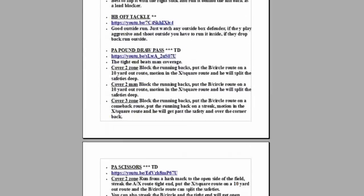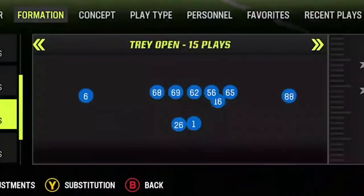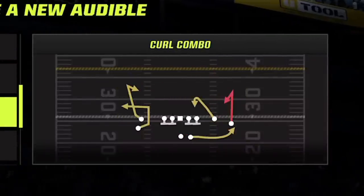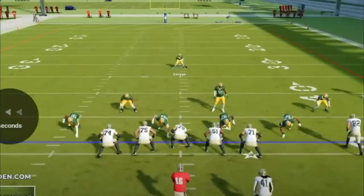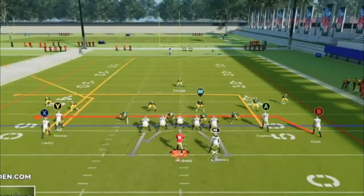I start this game off on offense, and both me and my opponent will be using the Gunstack Yflex offense that I put out previously this year. I'd say it's my offense because it was one of the first offenses I put out in Madden 23, but a lot of other YouTube channels are picking up on how overpowered it is. In order to set this play up, optionally we can block our running back or put our running back on an out route.